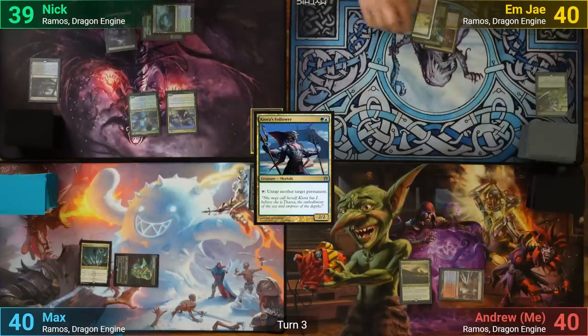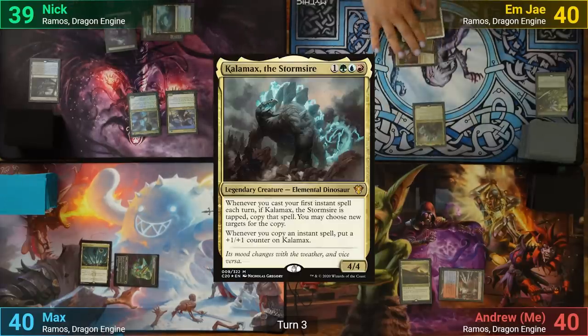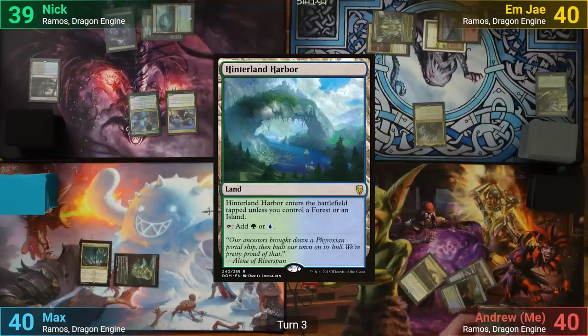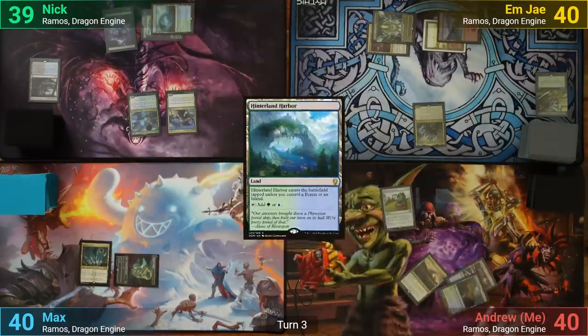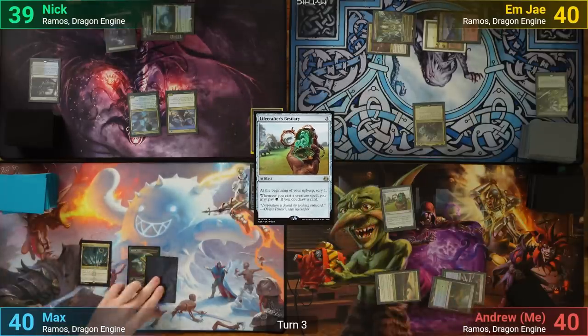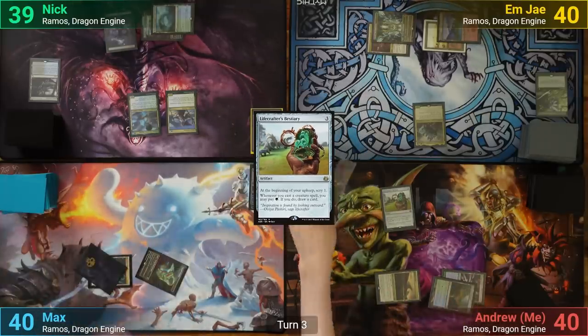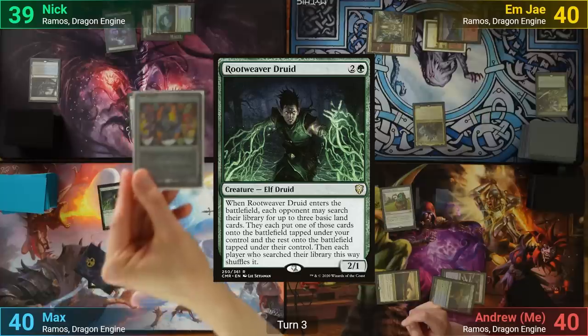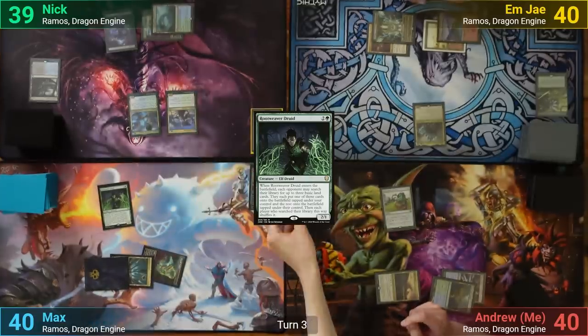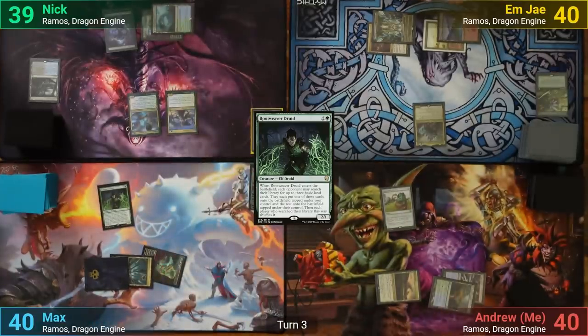MJ draws, plays a Mountain, and then casts Kalimax, passing to me. I also have a Hinterland Harbor for my turn, and then tap three mana to cast a Lifecrafter's Bestiary, passing to Max. Max plays a Swamp and casts a Rootweaver Druid while I show off my Alter Sleeve Ramos. Max gets a trigger from the Druid and asks if we want to find some basics — we all say no, denying Max anything.